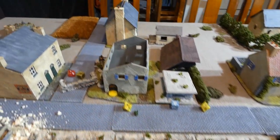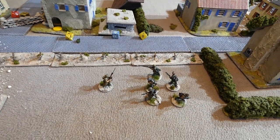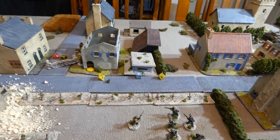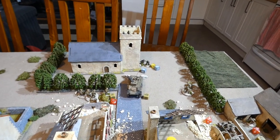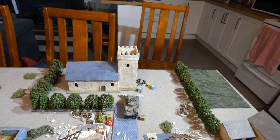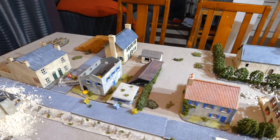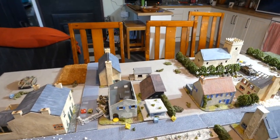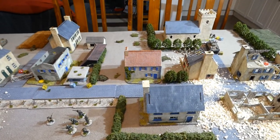Turn five: another assault in the building — the Grenadiers charged down at the British in the ground floor, killed one, but were wiped out in return. Two objectives have now fallen to the British. The mortar team was destroyed by the Sherman. Only the command team and the sniper are left holding, the heavy machine gun stuck in the pillbox — at this stage the Germans will retreat off the board and back into the hills beyond.